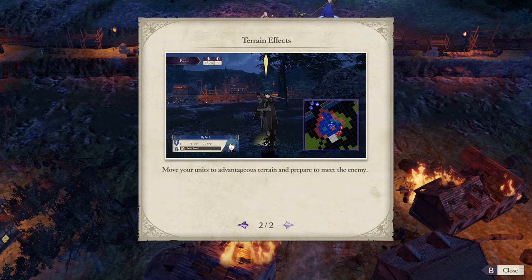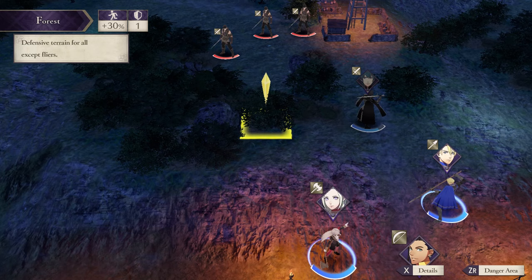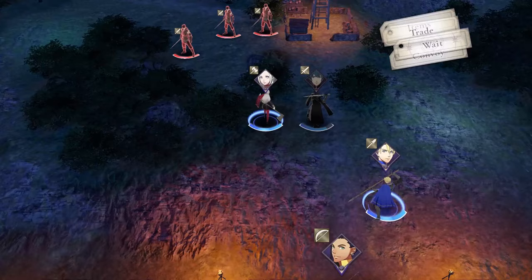Geralt will start talking about getting into terrain. You'll notice the benefits displayed in the top-left corner. For example, if I move into the forest, I get bonus evasion and extra defense, so attacks won't hurt nearly as much.